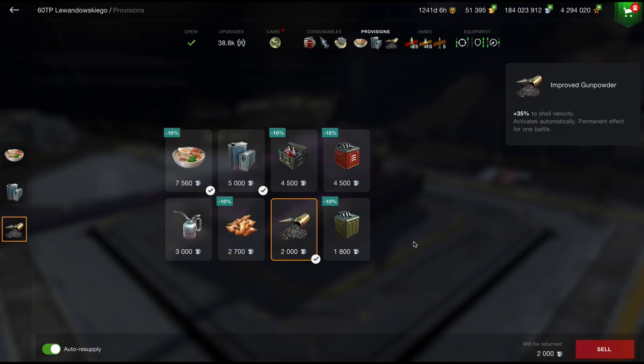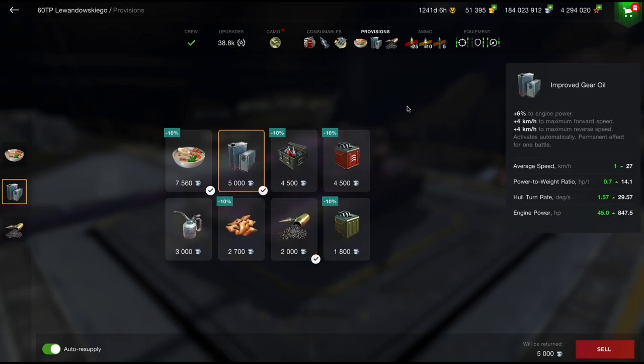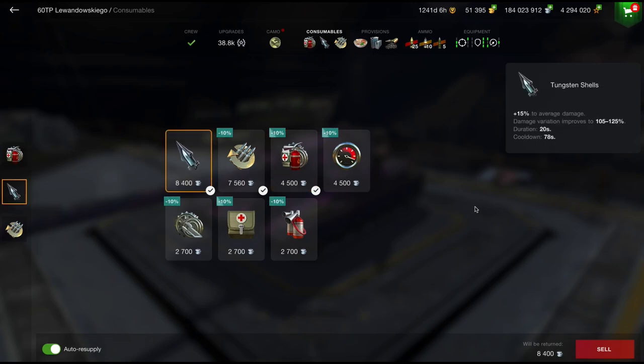Something the E100 doesn't have, and that makes a difference. Same with the improved oil. But the biggest thing is this - Tungsten shells. They increase the damage between 105 and 125%. So this thing has the ability to knock out that 640 alpha damage.